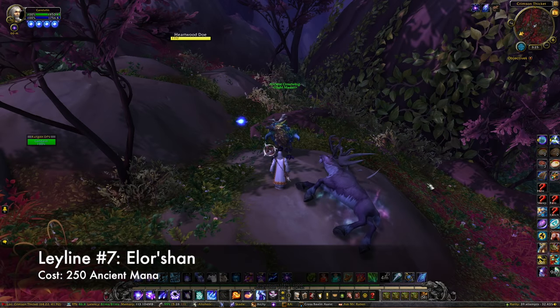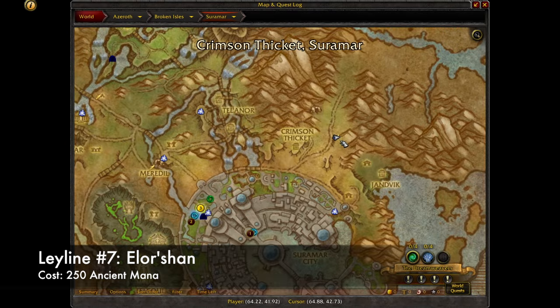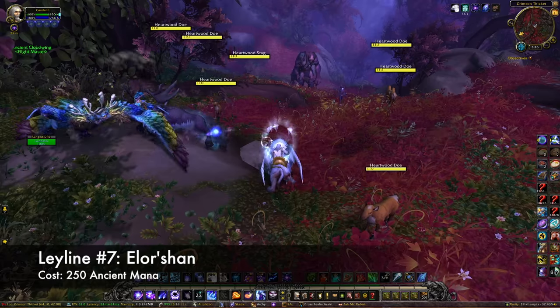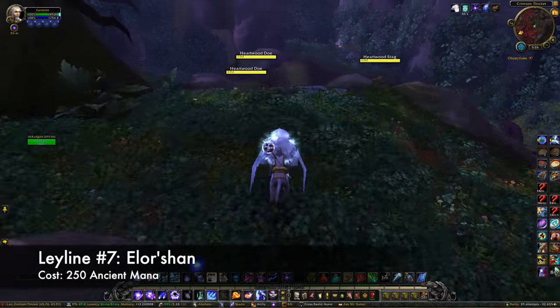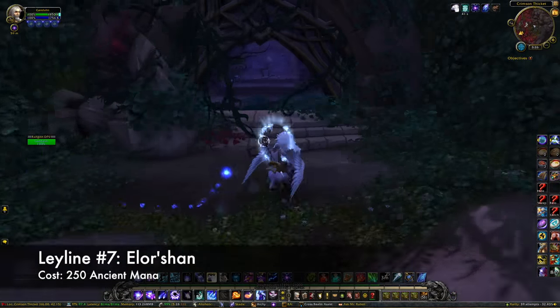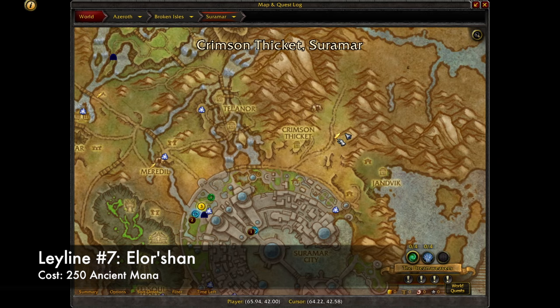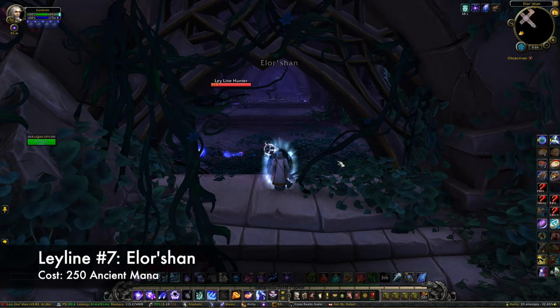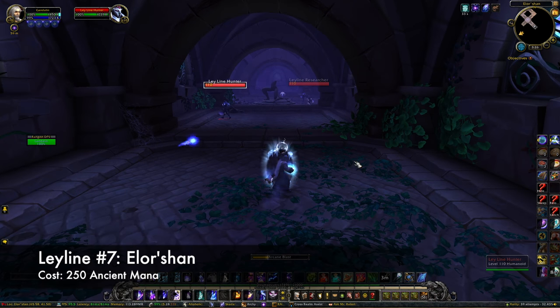Leyline number seven is called Elor Shan. To find this one, you'll want to start at the Crimson Thicket Flightmaster. Head down the hill and go to the left into an area with some small pools, and you'll find the entrance to the Leystation. Inside there are a bunch of Nightborne that you'll have to defeat. Once you reach the Conduit, you'll have to give it 250 ancient mana to activate.